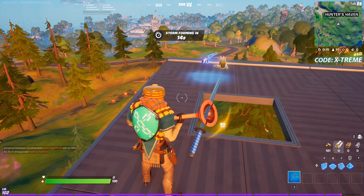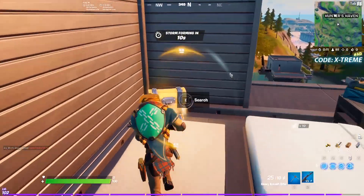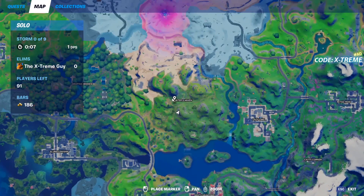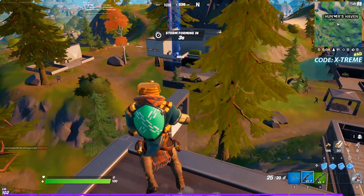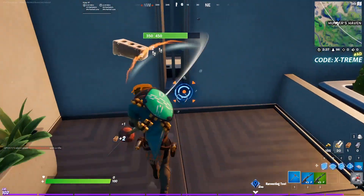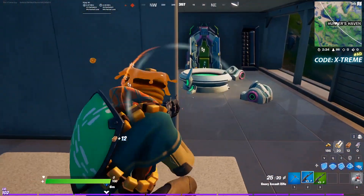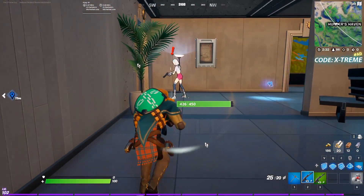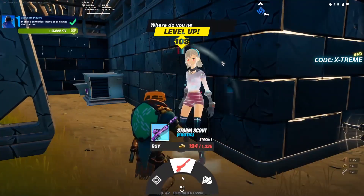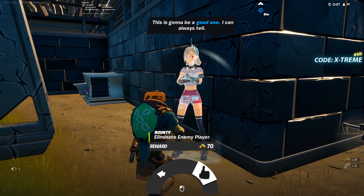Now let's move on to completing a bounty. Bounties are tasks given to you by the boss of a specific area. I've landed at Hunter's Haven — there's a boss here that looks like an enemy character. Go ahead and ask her to give you a bounty. She'll give you a target player to eliminate in the area. Search for that player and eliminate them — if somebody else gets the elimination, your challenge will still be completed.